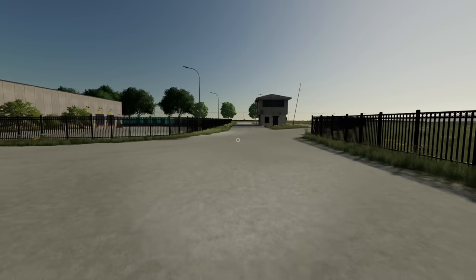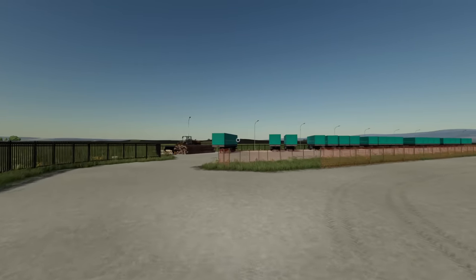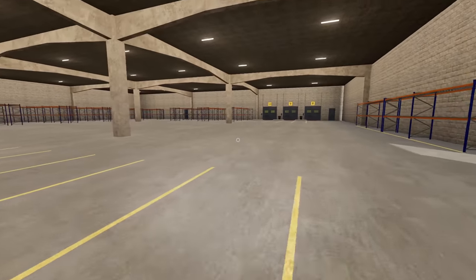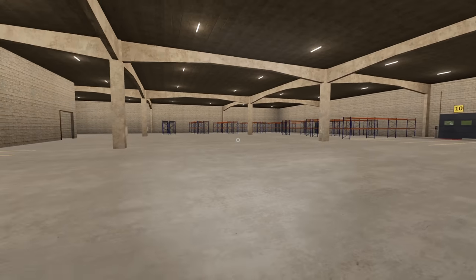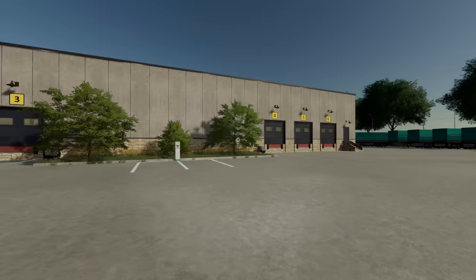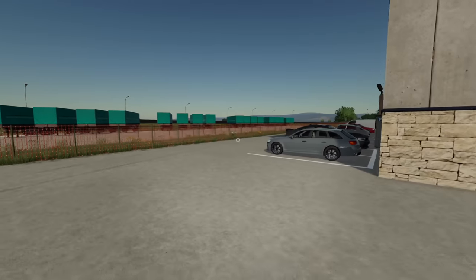As you come around back towards the front of the building, you get to the exit where you can pull right on up and out — and that is the warehouse. I'll go ahead and show you the inside of the warehouse as well. We don't have them yet, but we will eventually be getting charging stations along the walls for our forklifts. This is the inside of the warehouse — pretty easy, pretty basic.